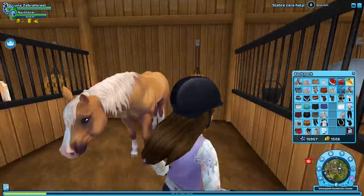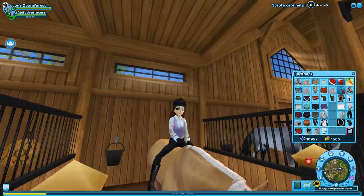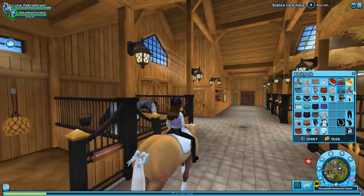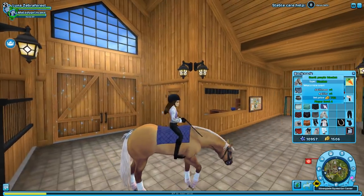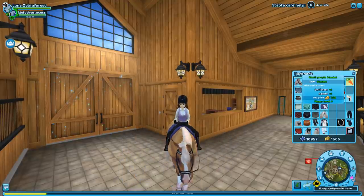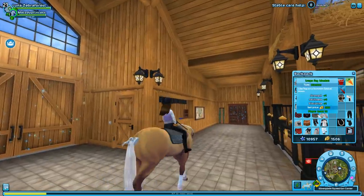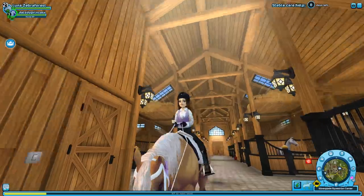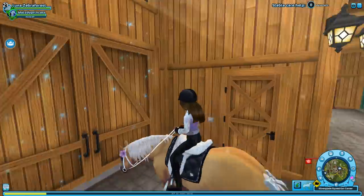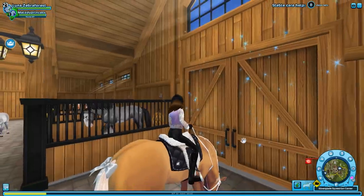We're here with Melody — she's so pretty. I'm going to get her a little outfit. Look at how big those saddle pads are! I'm probably going to put her in English tack. This is the outfit I'm putting on Melody — I think it looks really cute. She has some purple undertones so purple is a good color for her.